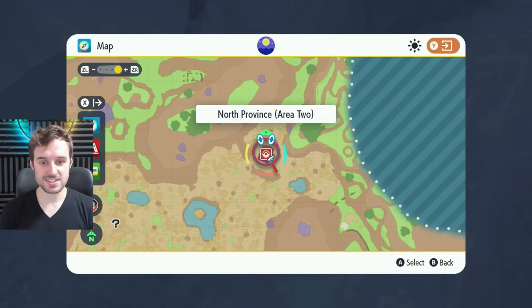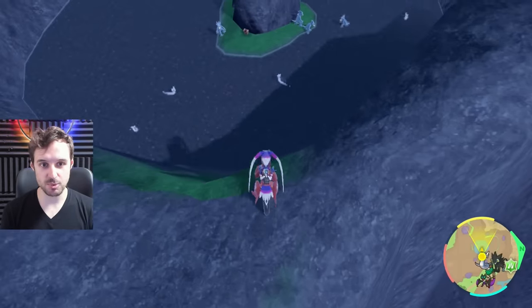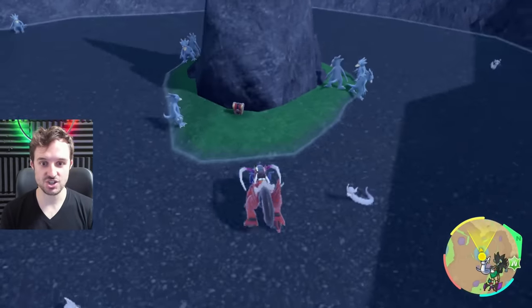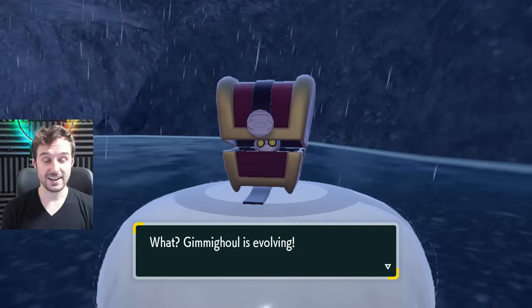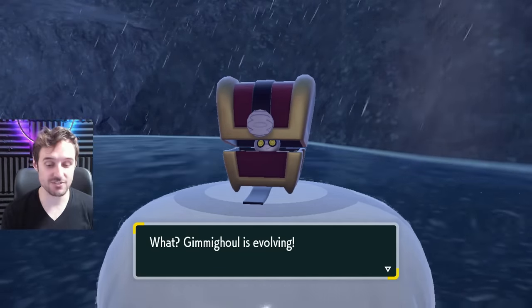The next one's going to be found a little south of North Province Area Two, right in this little pool with a stick in it. There are a lot of dragon spawns in here, but there's also a chest. And after you get 999 — which we've already just done — and that's not even all the chests.